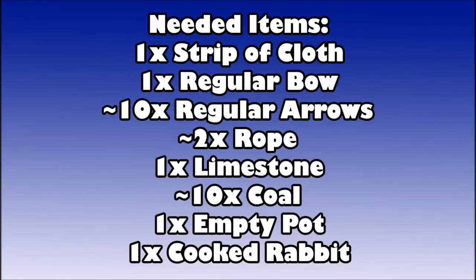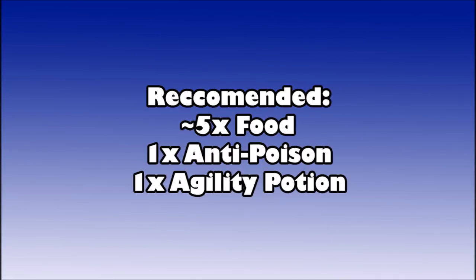What's up guys, Little Dog Dog here. Today we're doing the quest Regicide. What you're going to need for this quest is a strip of cloth, one regular bow — just a bow made out of wood, can't be a crossbow — ten regular arrows with a normal metal tip like rune arrows, around two ropes, one limestone, around ten coal, an empty pot, and a cooked rabbit. I recommend bringing about five food, one anti-poison, one agility potion, and make sure you wear combat equipment because you have to fight a level 58 during this quest.